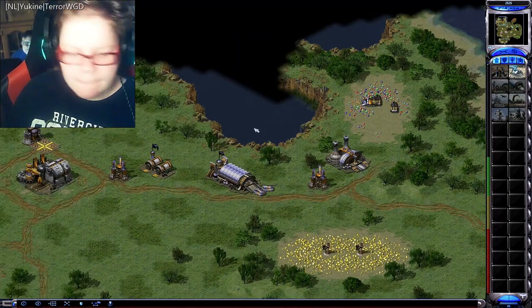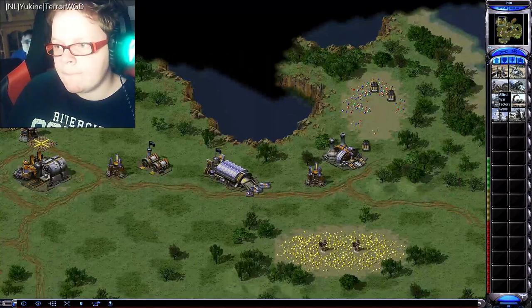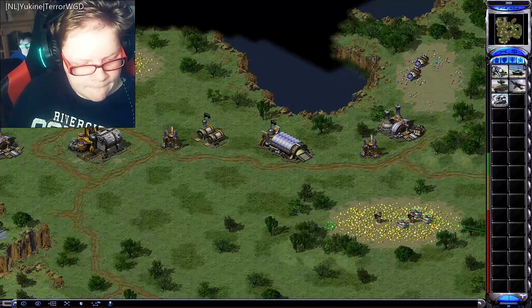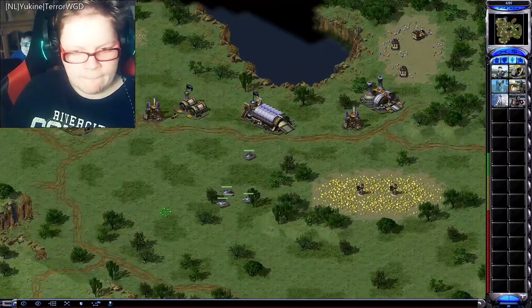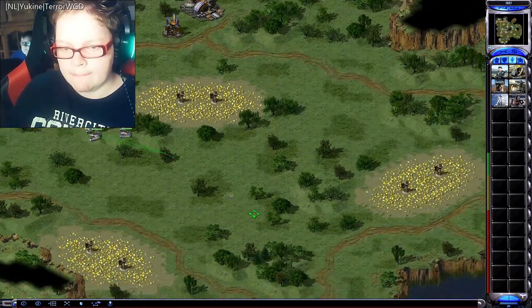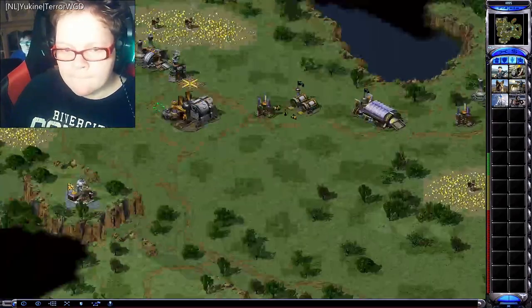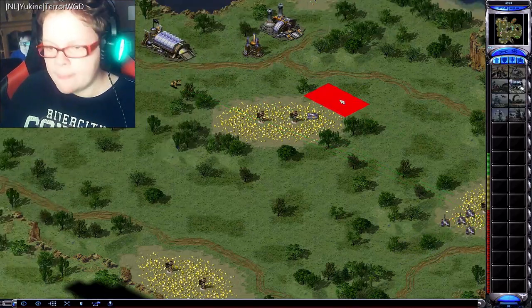Unit ready. Construction complete. Building. Beacon detected. Good to go. Securing position. Unit ready. Unit ready. Unit ready. Bound forward. High speed, low drag. Good to go. Unit ready. Bound forward. Good to go. Unit ready. Unit ready. High speed, low drag. Construction complete. Securing position.